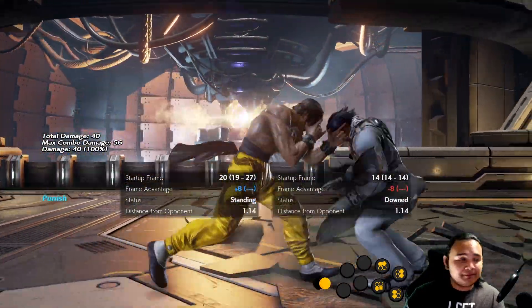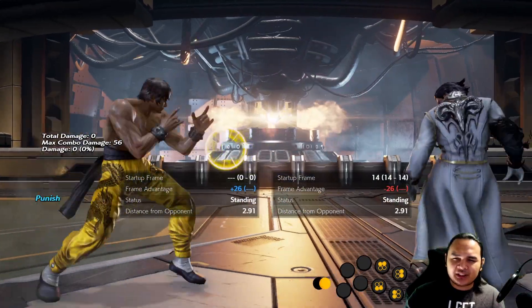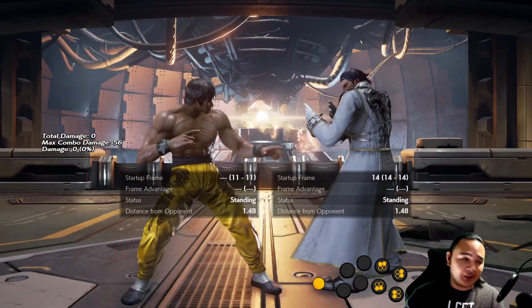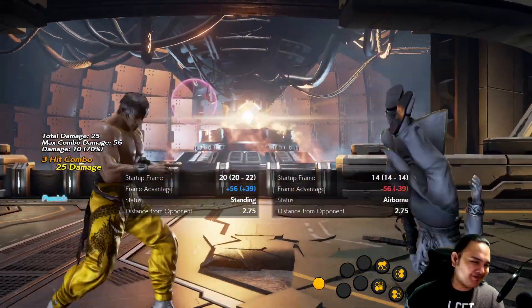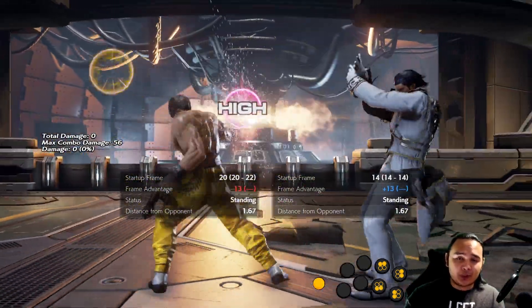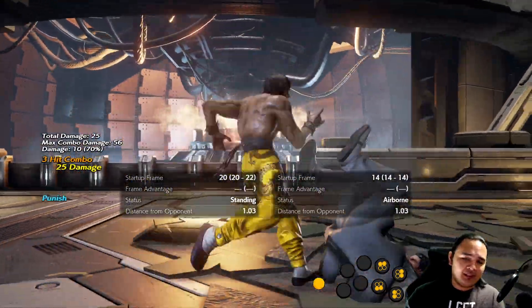Just like that. The other way we can punish this is by using 3+4, but using 3+4 by itself is not going to work because Claudio is still too far away. You can do a dash into 3+4 — I don't know what method you prefer, but as long as it works and you punish this move, then good.